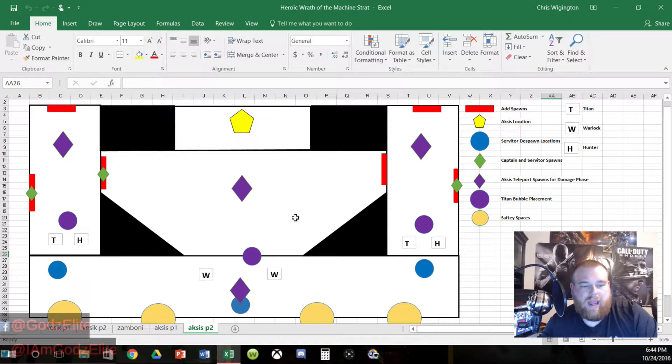This is the room we covered in part one. This right here is Aksis's main location — this is where he starts off, and where he'll be a good bit of the time. But he'll also move around some, so he can be here, here, and here. If you see him move, call it out so your team knows where he's at and can hide to avoid getting shot.